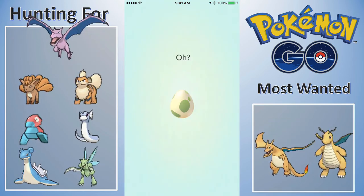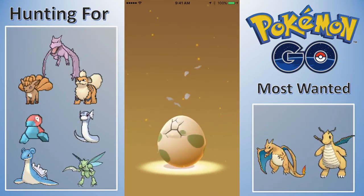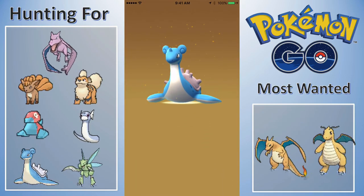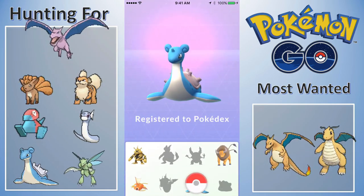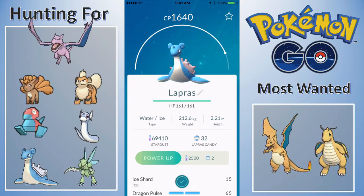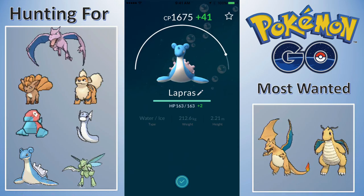Then here is the final 10KM egg, and we finally got a Pokemon on the hunting list — I got Lapras! I was so stoked to get Lapras. In the second part we're going to power it up a little here because I wanted to see exactly what powering it up did for it. It gives it 41 CP per power-up.